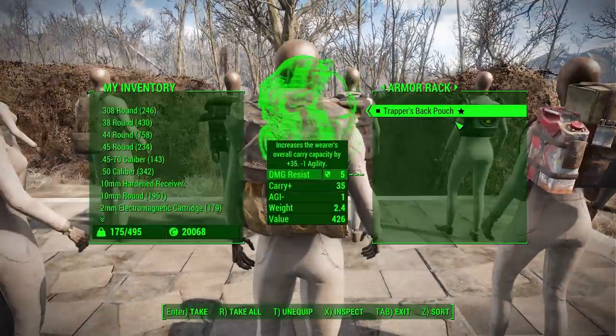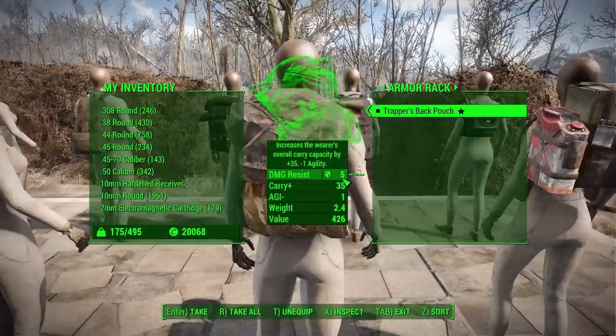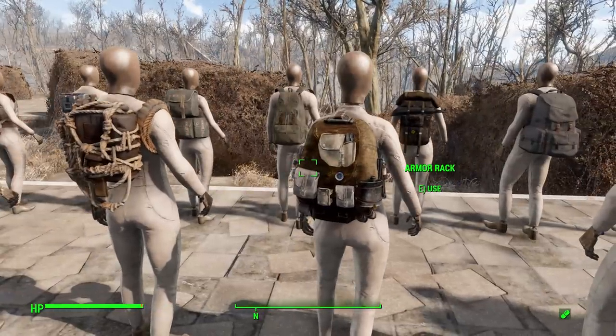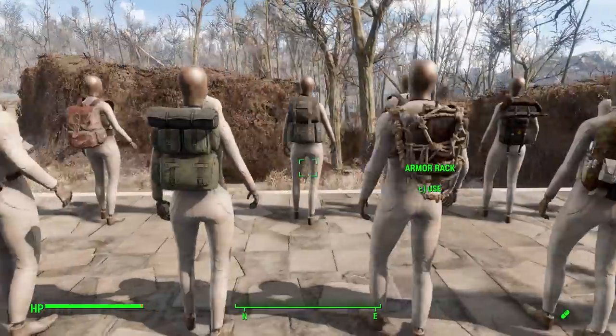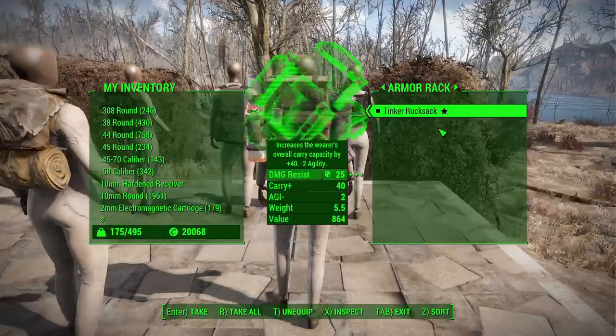The trapper's back pouch, found starting at level 20, has 35 carry capacity, negative 1 agility, and 5 damage resistance. Carry capacity can be upgraded to 40, damage resistance all the way up to 30, and agility can be taken to zero. The courier's bag starts at level 15, same with the raiders harnessed metal container, the outcast pouch, and the leather shoulder bag starts at level 10.